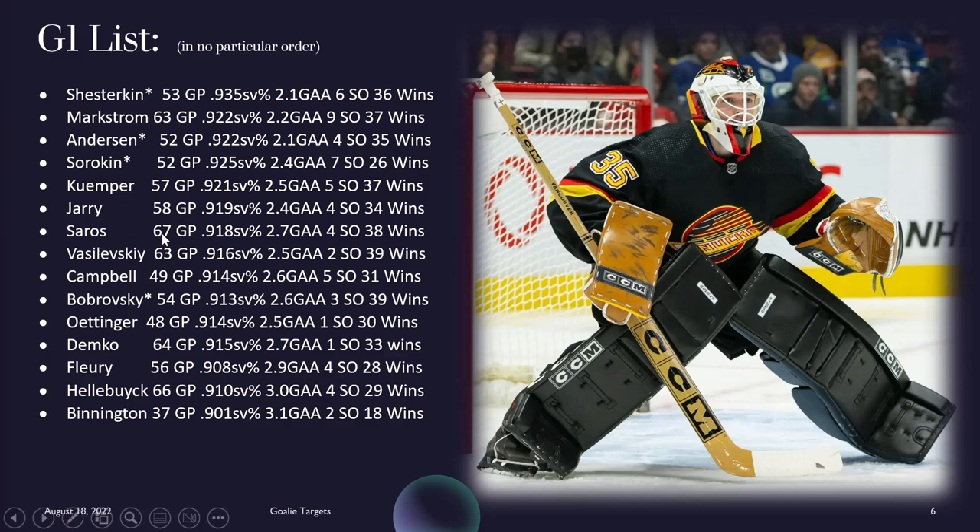Something I want to point to: Saros — 67 games played, 918 save percentage, 2.7 goals against, four shutouts, 38 wins. I'm very high on Yossi Saros this year because he'll have Roman Josi or Ryan McDonough on the ice virtually all game. McDonough was fourth in Conn Smythe voting a couple years ago — an incredibly valuable two-way defenseman. Nashville has made the playoffs every year since 2014. Fantasy is all about regular season performance, and being consistently in the top 16 teams is something you should factor into your decision-making.